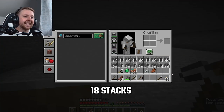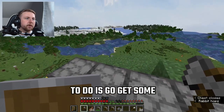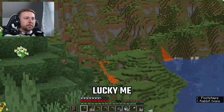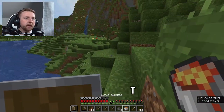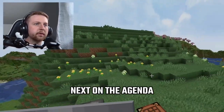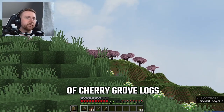That's 18 stacks of cobblestone total. Next I'm going to go get some lava so I can smelt some of it into stone brick. Lucky me, there are two lava pits exposed right here — I'll grab both of those and throw a couple stacks in to cook. Next on the agenda: I need nine stacks of cherry grove logs.